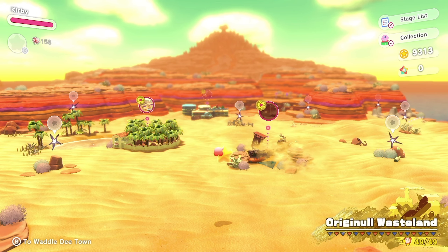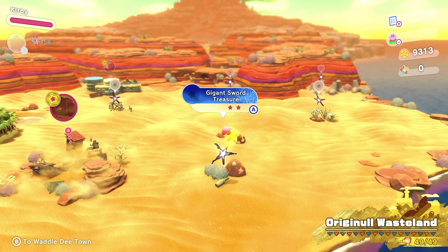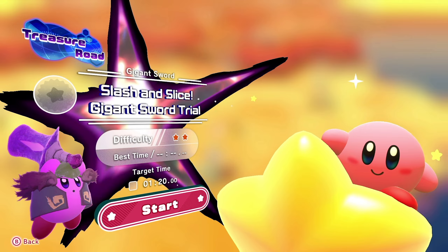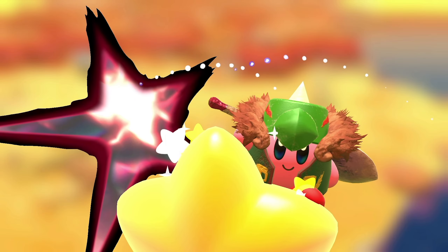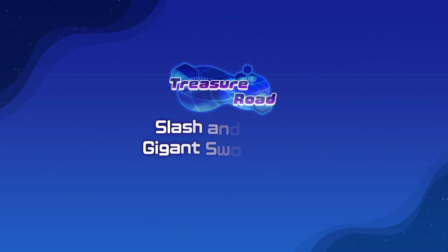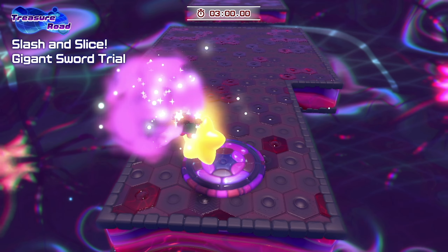What's up, everybody? You're watching Super Game Dad play Kirby in the Forgotten Land. In this episode, we're going to get all the treasure roads complete in Original Wasteland. We are missing some abilities, but we need more stars to get them, so we'll get those stars as we go and upgrade the abilities. Hopefully we'll be able to upgrade all of our abilities that have blueprints by the end of this.